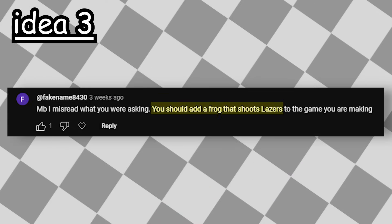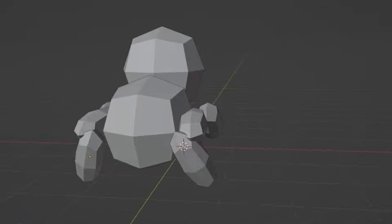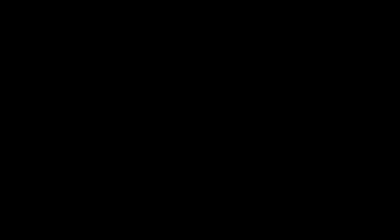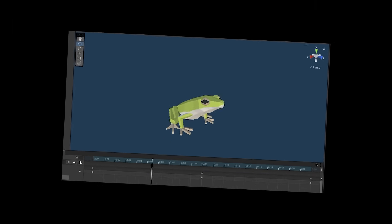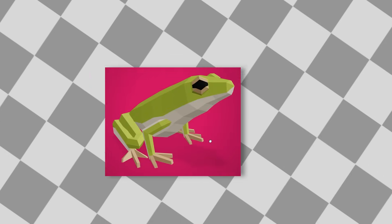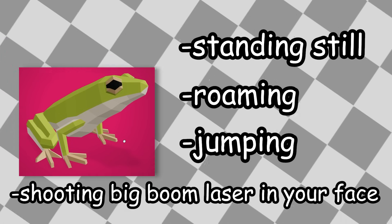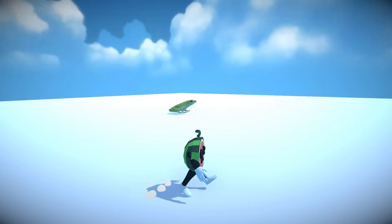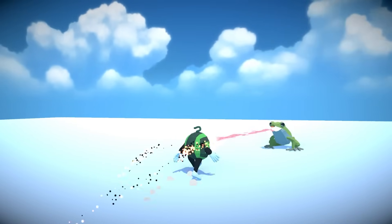Next idea: you should add a frog that shoots lasers. For this idea, I ended up downloading a model from Polypizza, because attempting to model a frog won't work for me. The only issue is that there are no animations, so I improvised and made my own: an idle animation, a moving animation, and a jumping animation — they're different, okay? I gave the frog four states: standing still, roaming, jumping, and shooting a big boom laser in your face. The frog will essentially be in the roaming state at all times, and then at random intervals jump. Also, every so often he will stop moving and open his mouth and shoot a laser, and I also make the frog point the laser and chase the player with it.